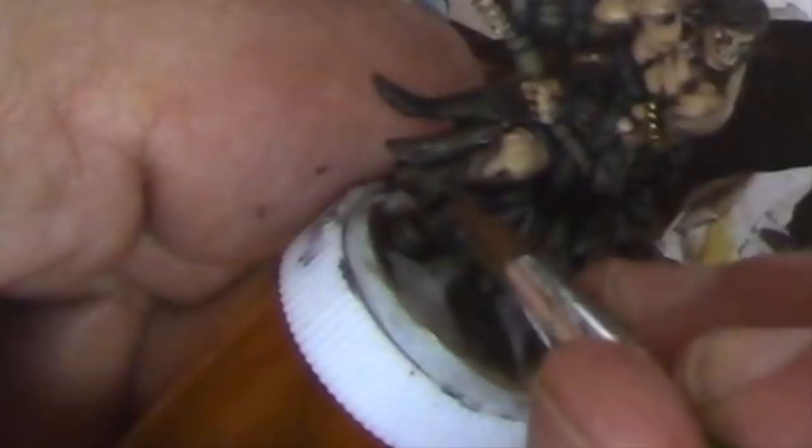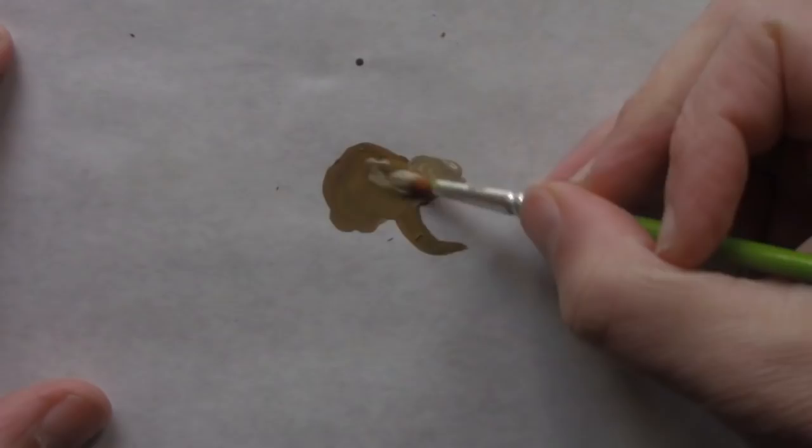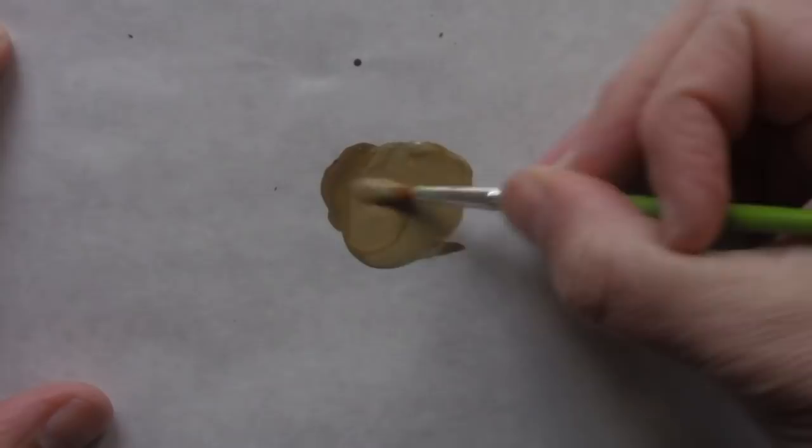I thin my paint and use it to highlight the raised edges everywhere on the kilt, skirt, the pouches on the side, and the axe handle. Thin coats — this is the second coat. You can always highlight more than once, and you can see the colors really begin to pop out. That's a lot of variation considering it's really just brown. I want even more variation, so I'm going to take Reaper Terrain Khaki — which is virtually the same as Citadel's Karak Stone — and add it to the mix to highlight just the clothing, giving it a different kind of gray-brown tan color.